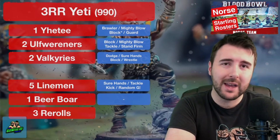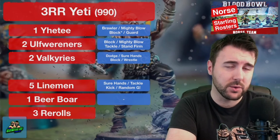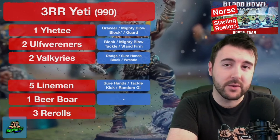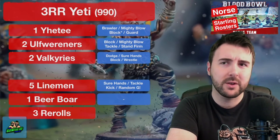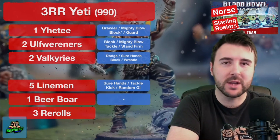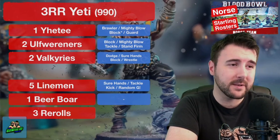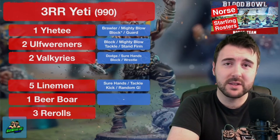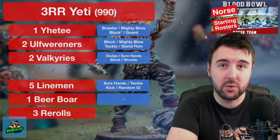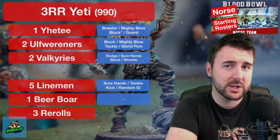I want to run two Valkyries. The fact they've got Agility access is awesome, and yeah they've got no combat skills to start with, but they start with Strip Ball, Dauntless, Pass, and Catch. As soon as they get Block you can go wrestle Strip Ball, use them as your primary ball carrier, use them as a ball collector, or give them Sure Hands. Valkyries are going to be awesome and are a reasonable candidate for random skills. At movement 7 they're the fastest players on this team. Five linemen round out the roster — with Block already, you can do what you like with them. Sure Hands makes a great ball handler, leaving your Valkyries to be your touchdown scorers.